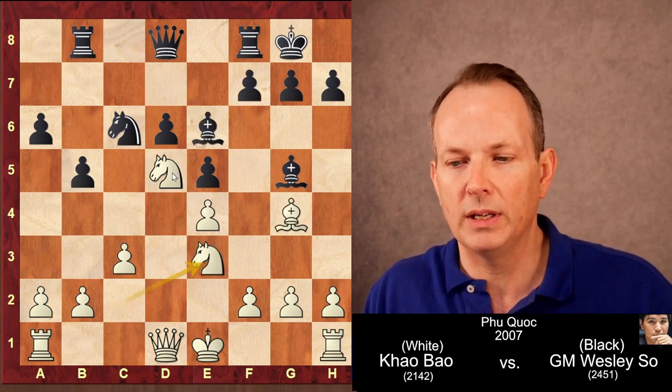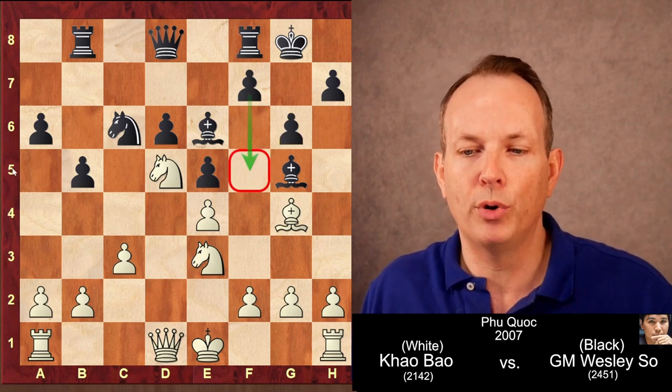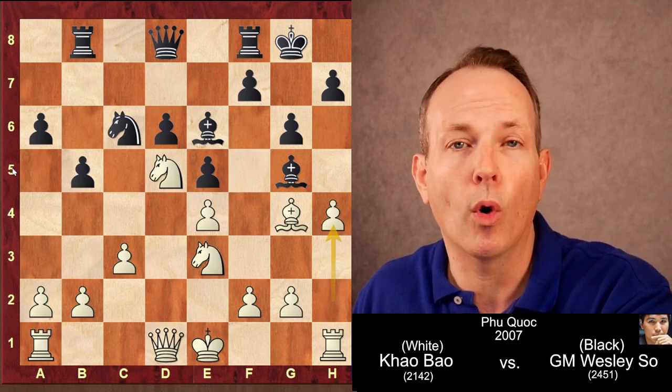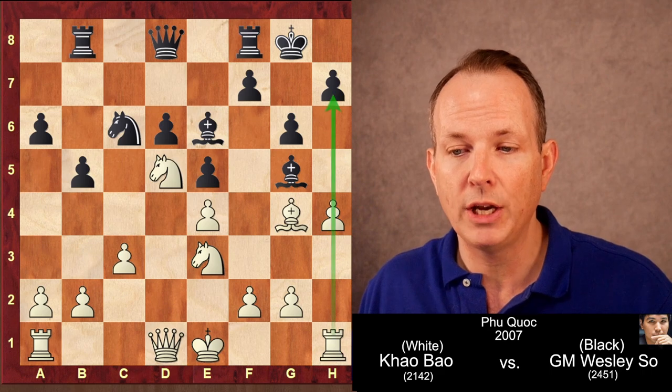So knight C to E3 was played instead. G6 again prepares the F5 push. And H4 — white sacrifices a pawn to open up the H-file.